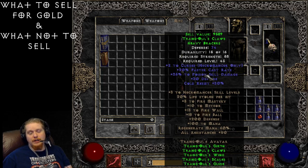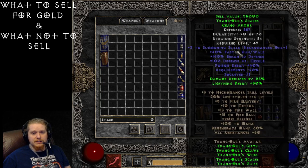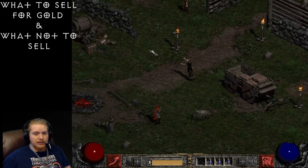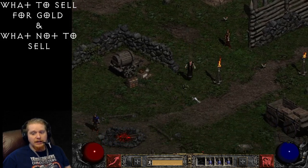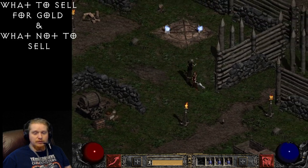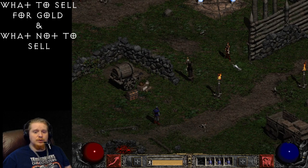Trang-Oul's Girth belt is worth 23,000 and the gloves are only worth 9,500 — which is interesting because Trang-Oul's gloves are actually very sought after: they have 20% faster cast, 25% poison skill damage, nice defense, and 30% cold resistance. When it comes to money, you really have to keep your eyes out specifically for those items that are actually worth a really good amount. The best thing I can do now is take you into a cow level and show you all the items that could possibly drop and go over which ones to pick up.